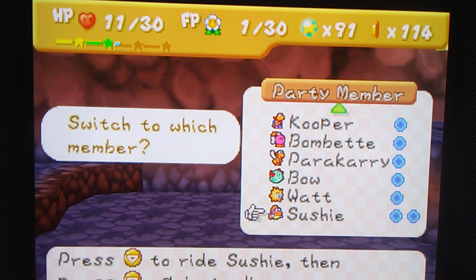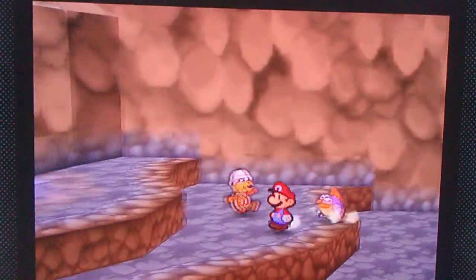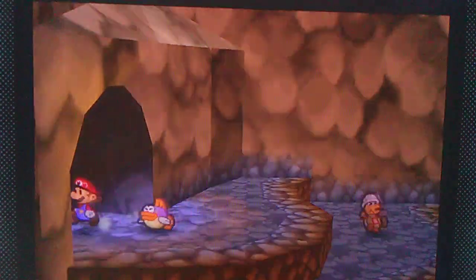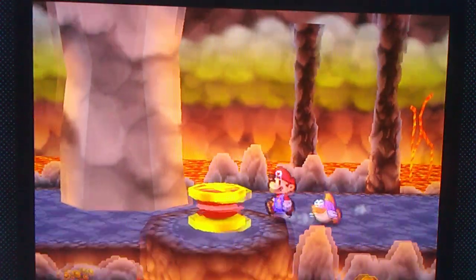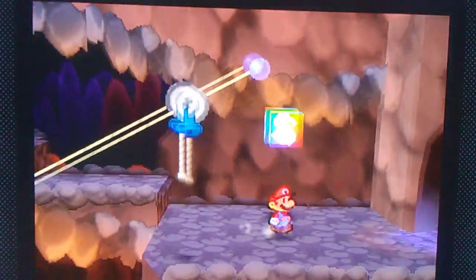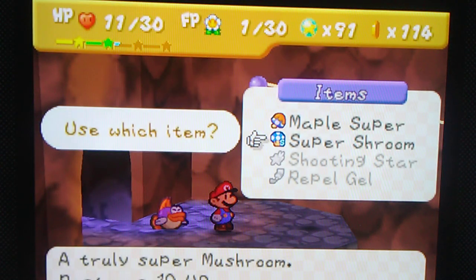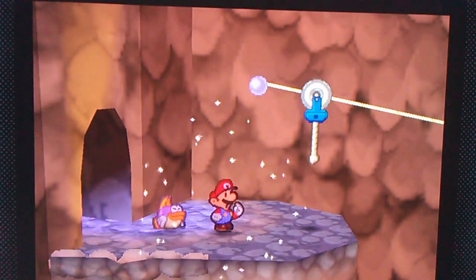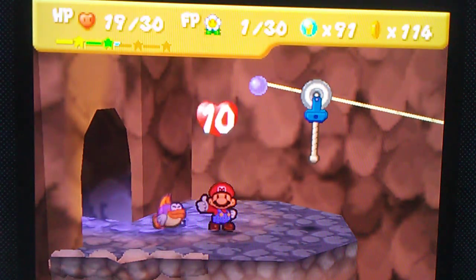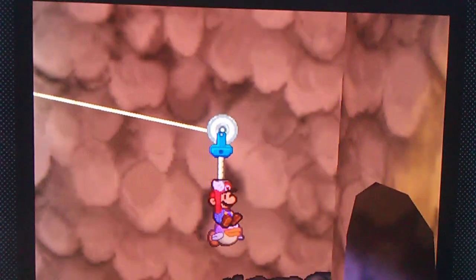I think we're going to get Parakary a break and switch over to Sushie, since good old Sushie is the one that can really help me get through this place actually. So we're going to — yeah, I need Sushie's power here.